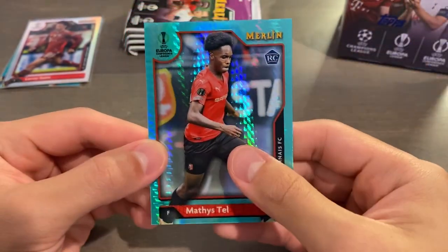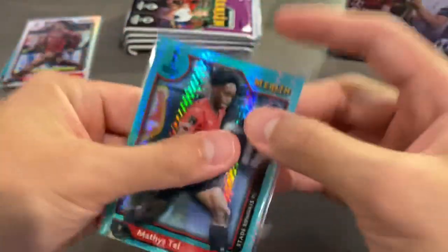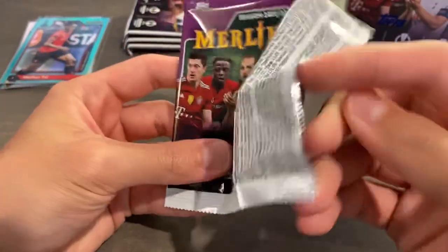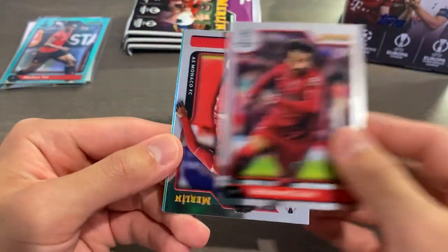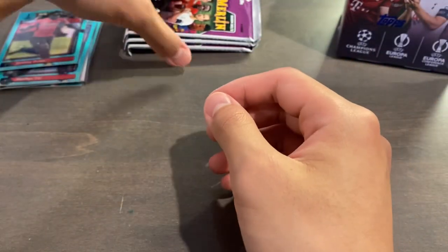Mathis Tell — that is absolutely sweet. Rookie Aqua Prism. He is the rookie of the set as of right now in terms of value, over Gavi. And although it's a pretty highly printed parallel, it is a parallel, and that is actually my first Mathis Tell parallel. My luck with other rookies has been a lot better than with him, but I finally broke that streak. Jadon Sancho, Nicolo Zaniolo, Mohamed Salah, Sofian Biop, and Jeremy Doku — second year Aqua Prism, with last year being his rookie.